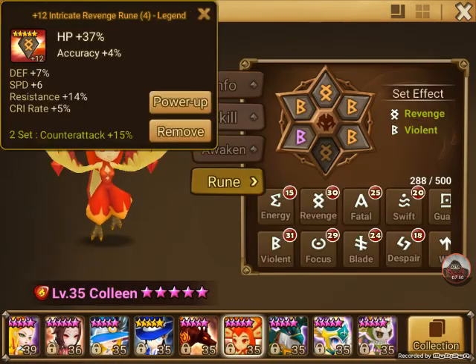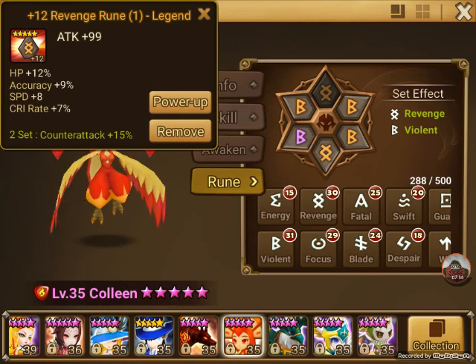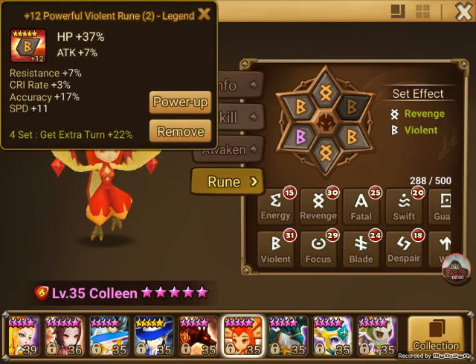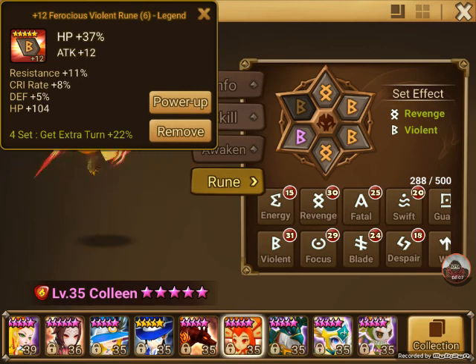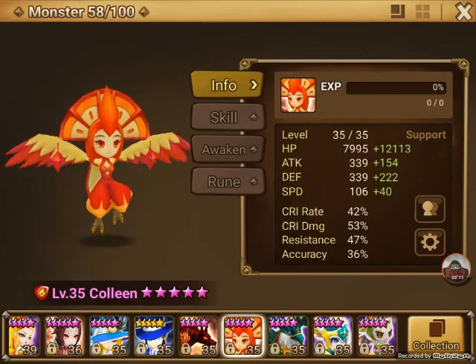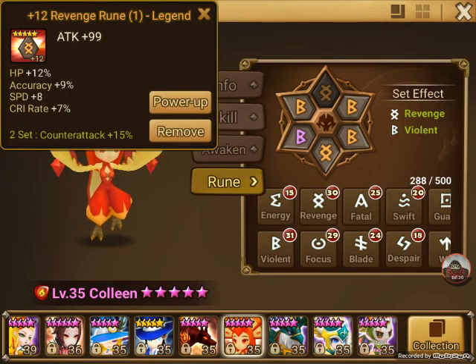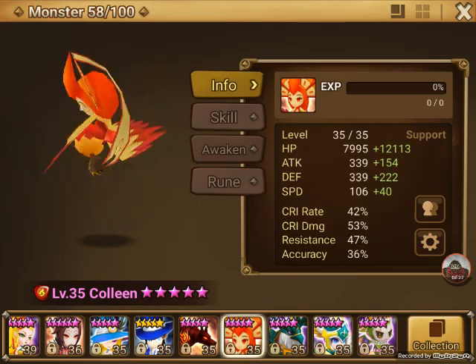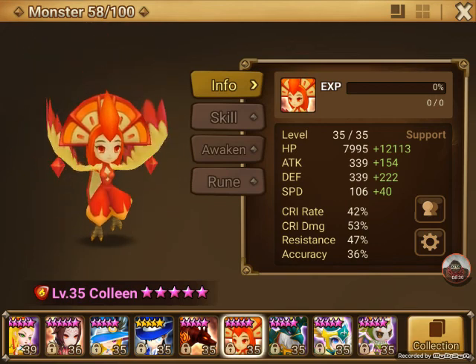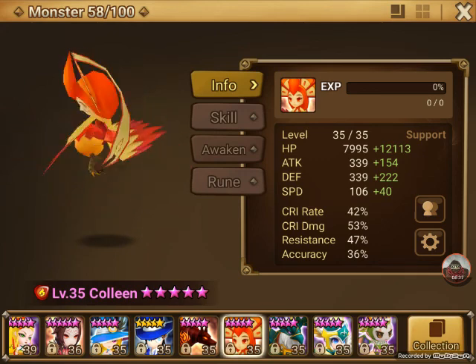I totally forgot to cover Colleen's runes. She's violent revenge. Revenge is super important, just to make sure that you're getting attacks on the boss's face. You need to get rid of the shield. Violent here as well, just to make sure she gets extra turns. Violent is ridiculous — it's one of the best sets in the game, even after they nerfed it. One extra turn is a game changer. She has HP, HP, HP, but that's just because she has good enough speed subs — 40 subs. I didn't need speed because there's a cap on the boss anyway. I don't use Colleen anywhere but Necro and Raids.